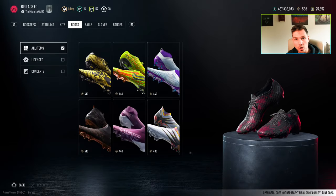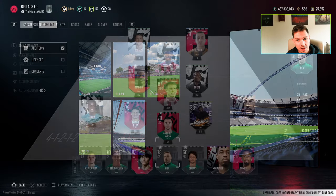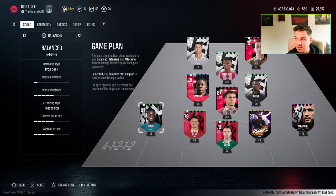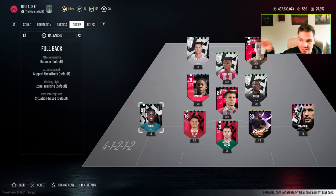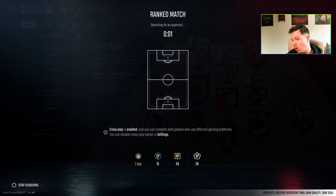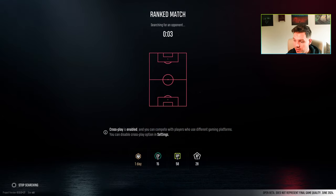You could choose from preset kit designs and buy new ones with in-game currency — generic or created kits, though there's no kit creator. You could choose presets for boots, gloves, balls, badges, stadiums, kit numbers, and kit designs, including whether a kit was tucked in or out, long shorts or long socks. You also had all your tactics, formations, duties, and roles for players.